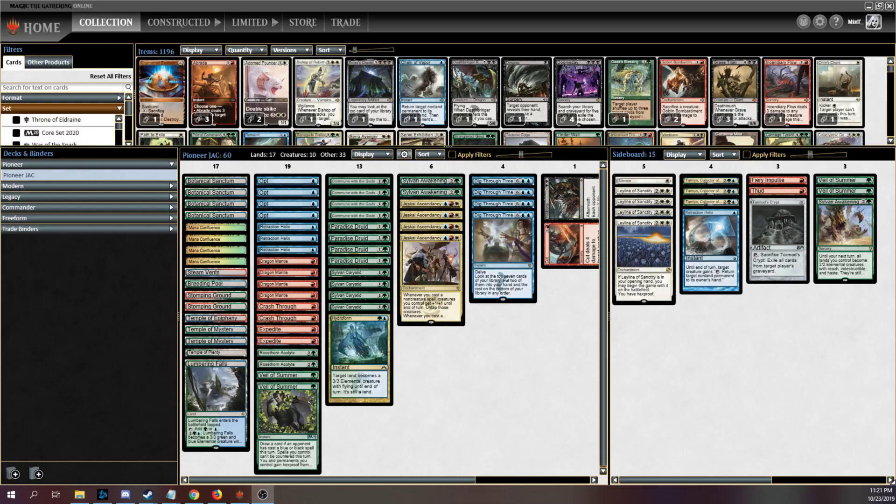Hello and welcome back. I guess I can't call this an ad nauseum video. It turns out that we're going to be playing some Pioneer today. Pioneer is Magic's newest format, starting with Return to Ravnica, consisting of all standard legal sets from Return to Ravnica through the present day — so currently through Eldraine, and when Return to Theros releases in a few months, it'll include that and all future standard legal sets.